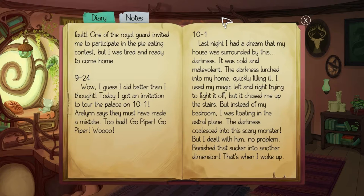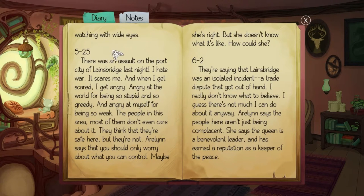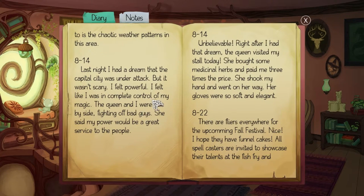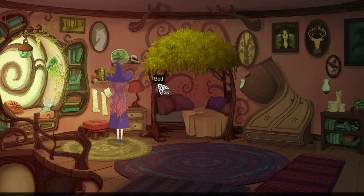I'm Piper, I guess! 'Last night I had a dream my house was surrounded by darkness — cold and malevolent. It filled my home, I used my magic left and right but it chased me up the stairs. Instead of my bedroom I was floating in an astral plane. The darkness coalesced into a scary monster, which is probably where we started — but I dealt with him, banished that sucker into another dimension.' In summary: that was six months ago when she moved here — England-like with a queen, chaotic weather, and a talking cat. She won a tour of the palace, and now this.